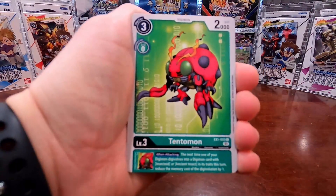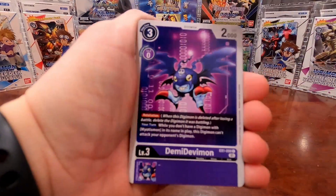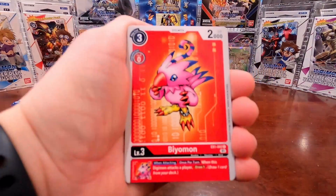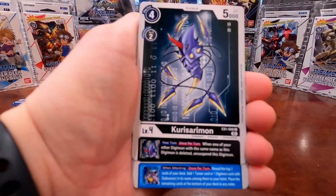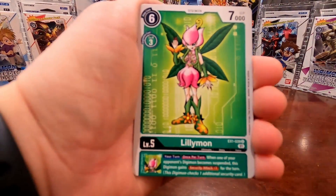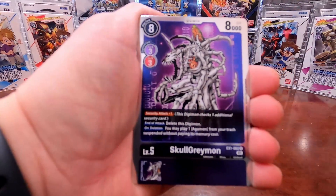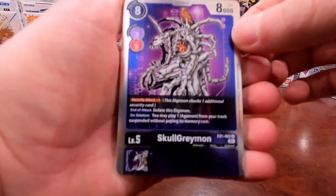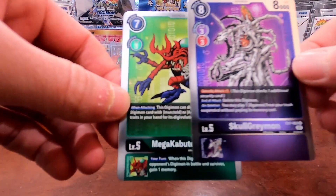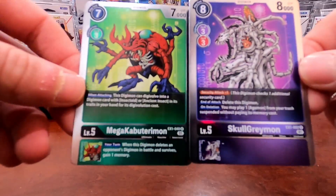Alright, so pack one: we got Tentomon, Weregarurumon, Koromon, DemiDevimon, MetalTyrannomon, Biyomon, Karisarimon, Gabumon, Lilymon, Myotismon. First rare is Skullgreymon — pulled that in one of the other videos. And then the second rare is Mega Kabuterimon. So two regular rares to start off this pack opening.